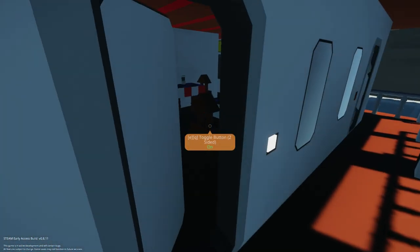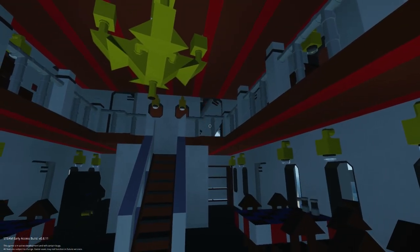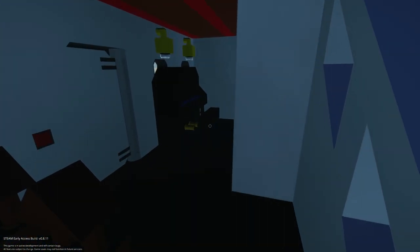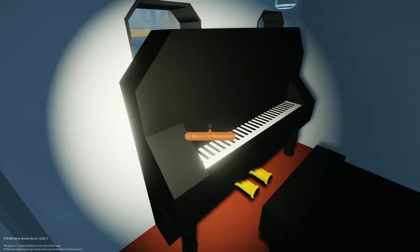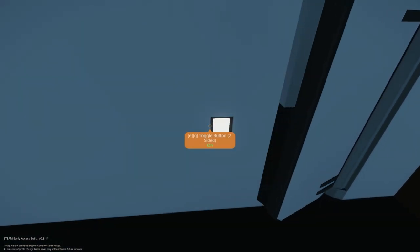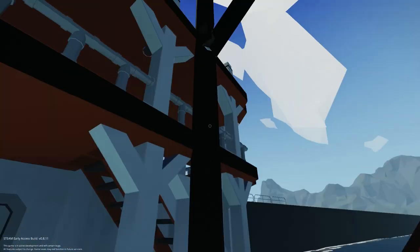Let's go ahead and go inside. We have the area for dining down here. Look at that — a chandelier. Very nice. Here is our walkway. So when it docks, these will come down and then your passengers get on the boat.